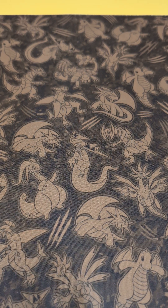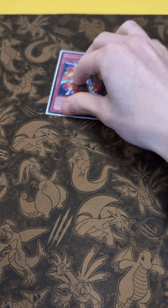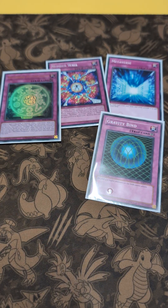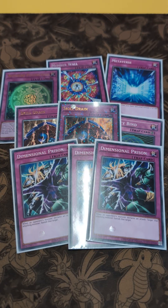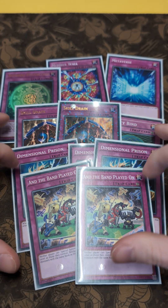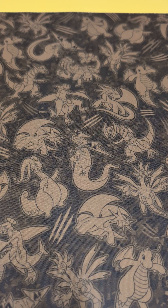Moving on to trap cards: using a Metaverse, which obviously helps search for your field spells. Got one Number Wall, Numbers Protection, and Gravity Bind. Using two Skill Drains, three Dimensional Prison to help with defense, and then two Banishment of the Darklords — especially useful since it stops opponents of the same level from overlaying, though it doesn't stop Link monsters.